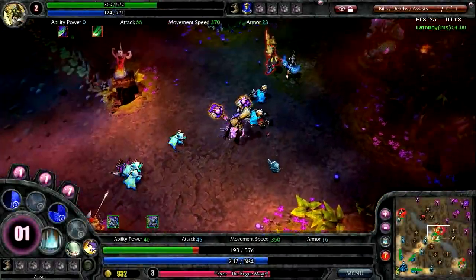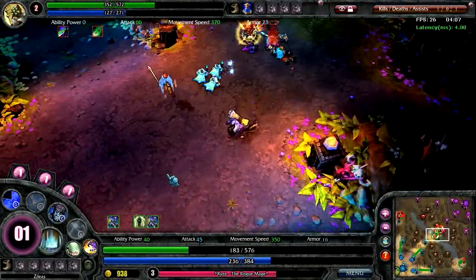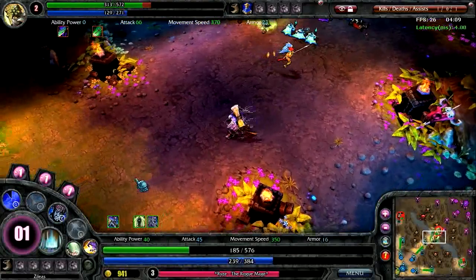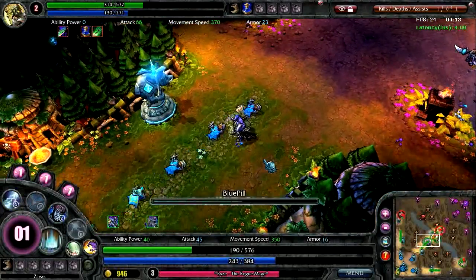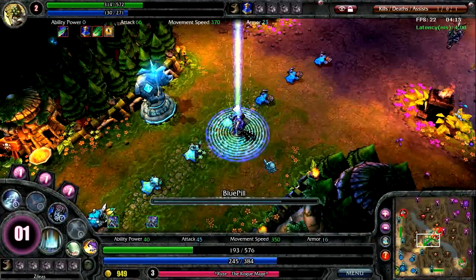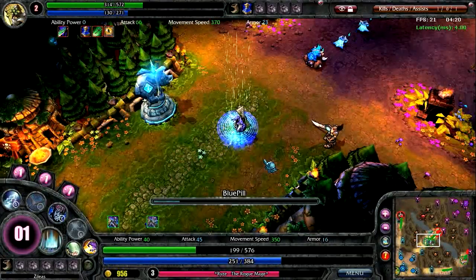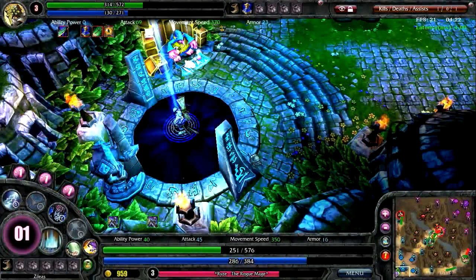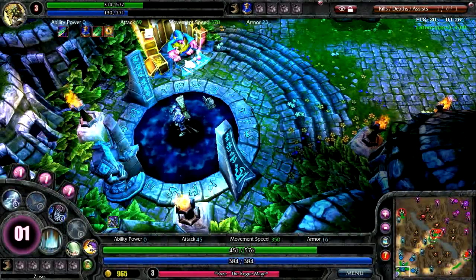Looks like I'm pretty low in health, so I'm going to get out of here and get healed up. The best way to do that is to back up a little bit out of combat and use the recall ability. Any character can use the recall ability — it takes about ten seconds, after which you teleport back to the fountain where we started the game. One feature of the fountain is that any champion standing inside of it is rapidly healed.